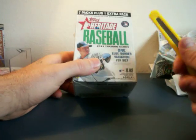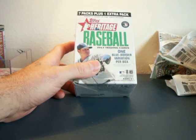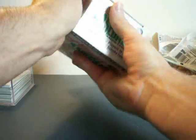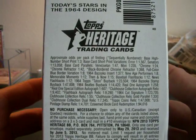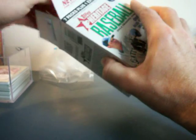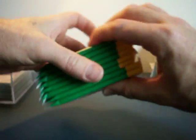Alright, now we've got some Blaster Box 2013 Heritage. Let's see what we get here. Like the last one, I showed the odds of getting particular cards, and I'll show the odds here as well. Odds of finding anything worthwhile — astronomical. But I will get 7 packs plus an extra pack. I guess saying 'plus an extra pack' makes it feel like you're getting something extra. Dude, I'm paying for 8 packs. Shut it.